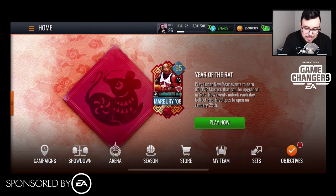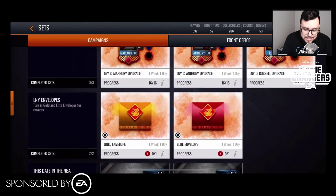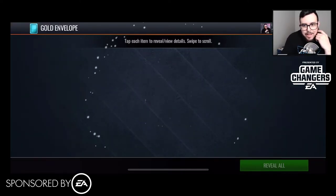I went and collected all three of the Masters and I'm going to be doing gameplay on all of them, but for right now let's take a look at some sets. We've got Gold and Elite envelopes — you trade in the envelopes and get some cool stuff. The Elite envelopes are going to give us a higher chance to get Platinum players, 90-plus overall. Let's start with the Gold envelopes and see what kind of luck we can get.